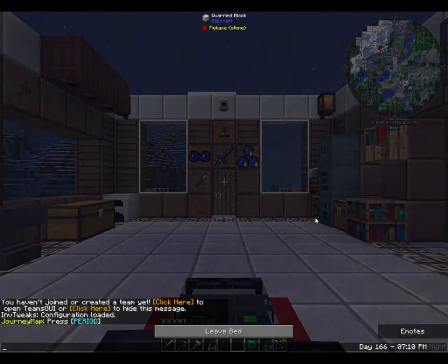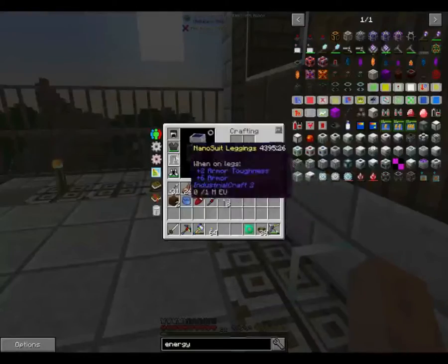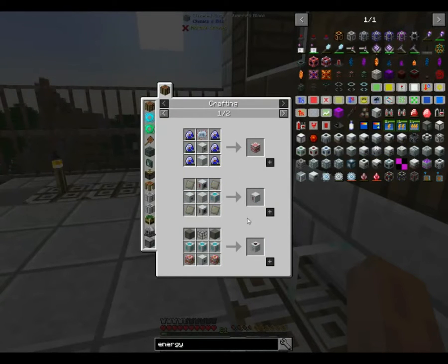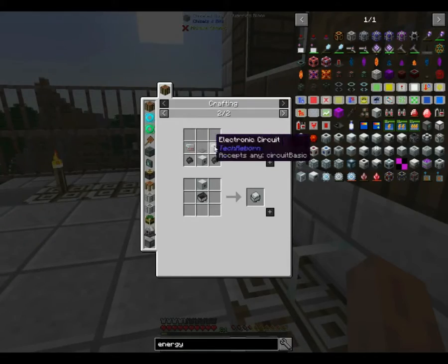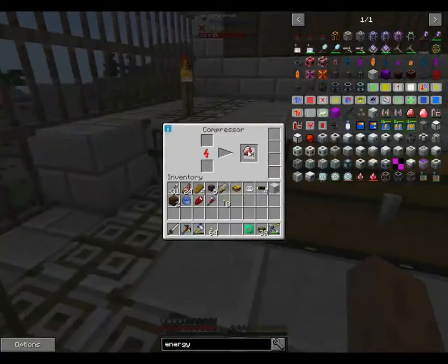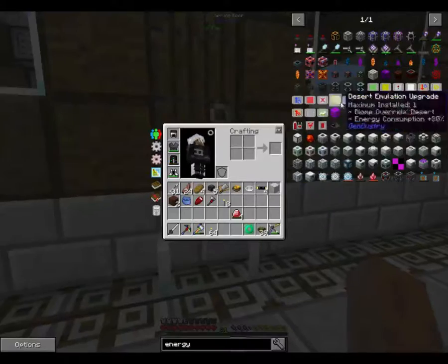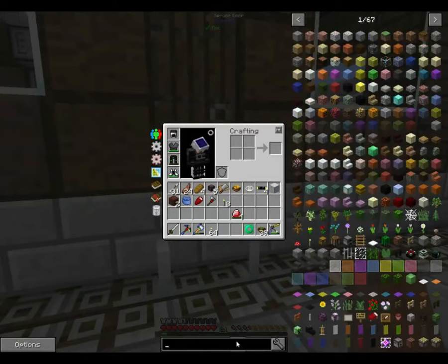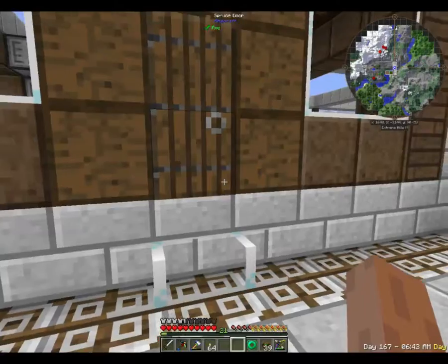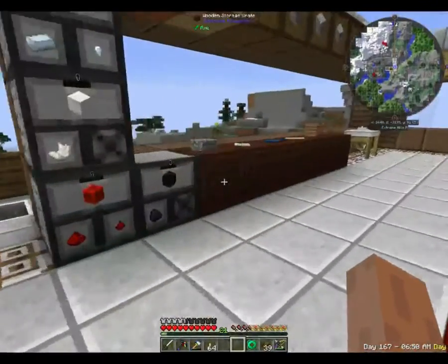Once we have our MFE, I can charge my pants up. I could make this into a charge pad MFE, which I'm considering doing. Because if I do that, I could actually set it here — that wouldn't be so bad. The charge pad on top needs a couple of electronic circuits, which I should have.